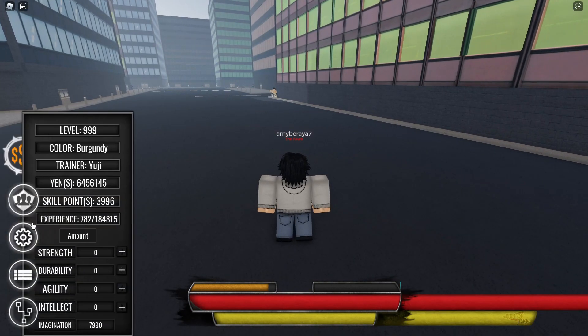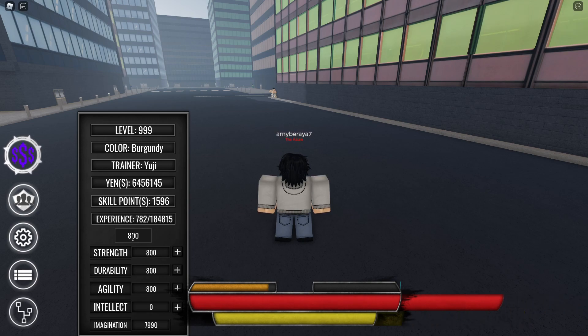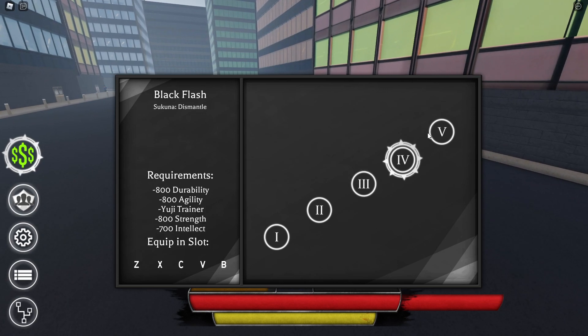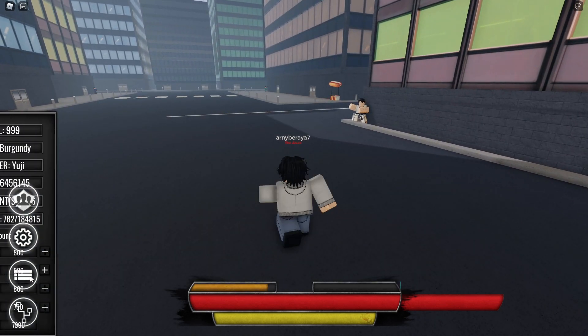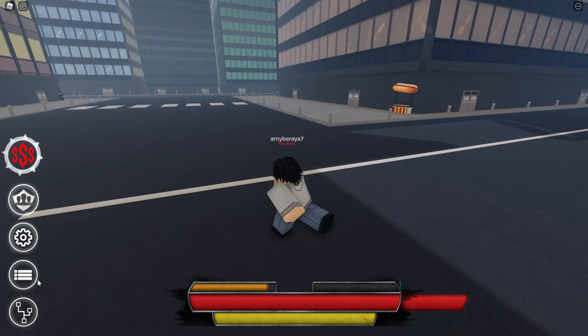So let's reset our stats. We have reset our stats now, so it's time to put 800 on all except for intellect — 700 for intellect, if I remember correctly. I'm going to put 500 on strength and around 396 on durability.